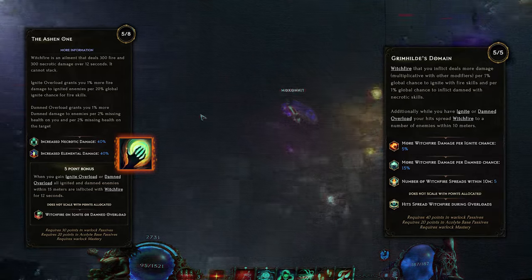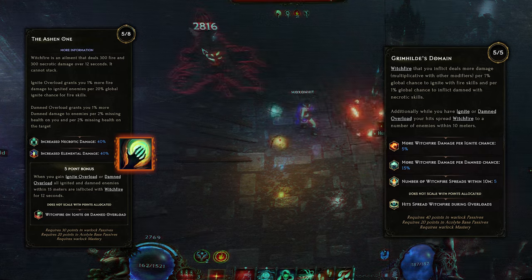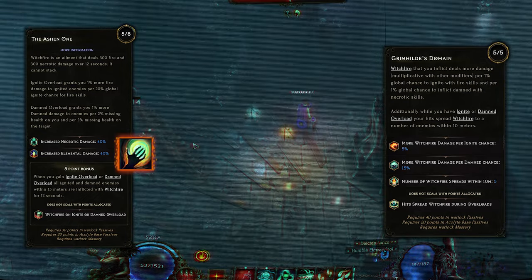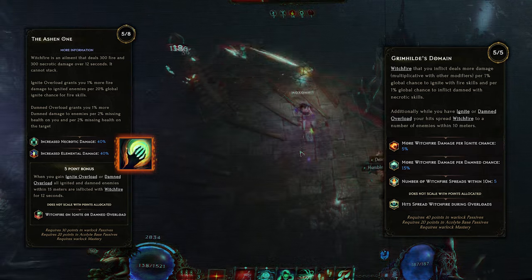So the good news? It scales, and it actually scales pretty well. But there are some bad things too. First is the 12-second soft cooldown — and possibly a 6-second cooldown if you're skilled enough to rotate your Ignite and Damned Overload. That's pretty rough. 12 seconds to wait for this to apply, and then having to wait again for those to go on cooldown just to apply another single instance, is pretty rough.